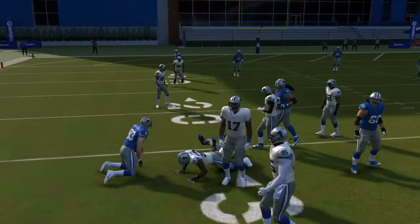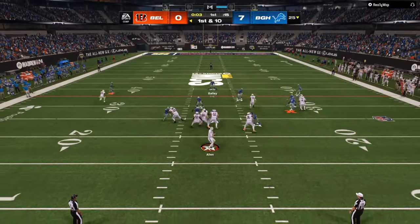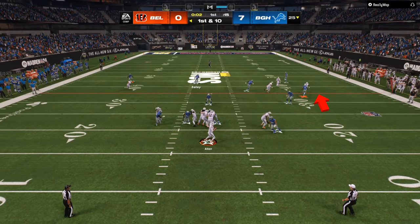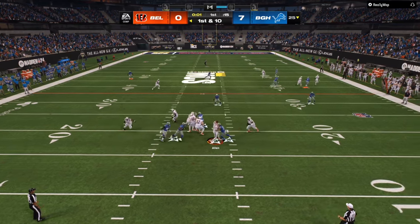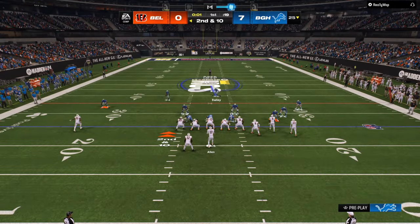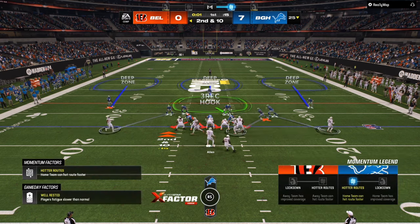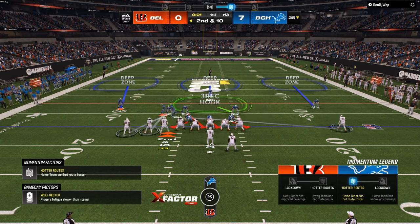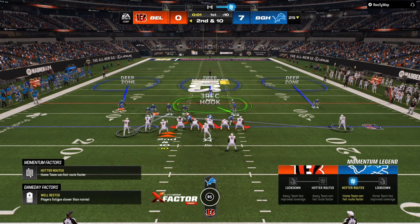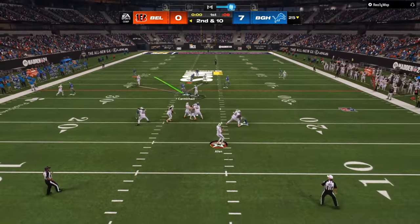Looking back at the gameplay, perfect adjustments — both inside guys. Gun bunch is the biggest threat in this offense, and so is gun bunch strong on the inside guys. Also remember hash marks: if your quarterback is standing on the left hash mark, there's a chance for a one-play touchdown from right to left. If he's on the right hash mark, it's a good chance for a one-play touchdown from left to right.